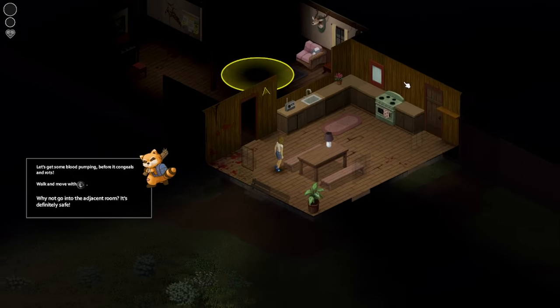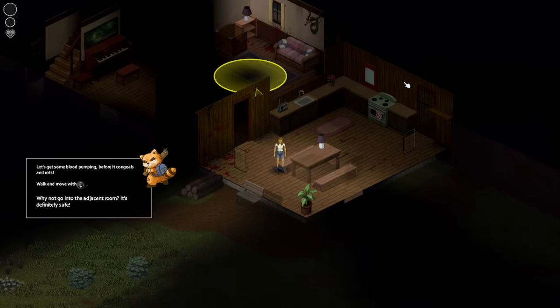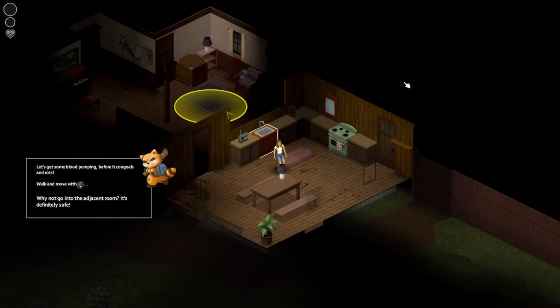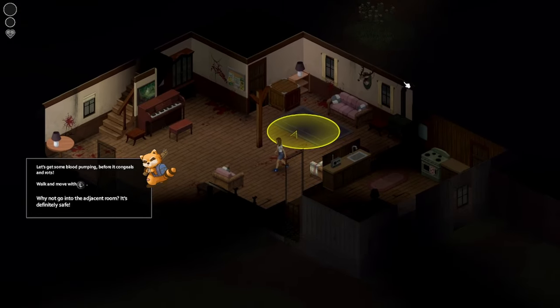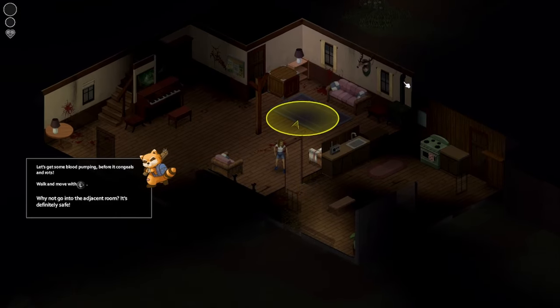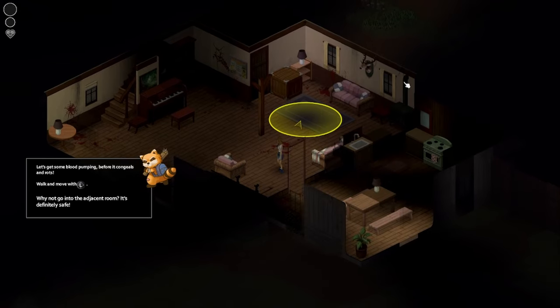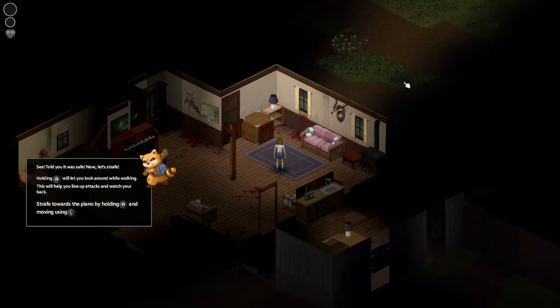I can look with this one, but then walking makes me look anyway. I can look by walking — I'll just look without walking. Holding R will let you look around while walking, to help you line up the tracks and watch your back.